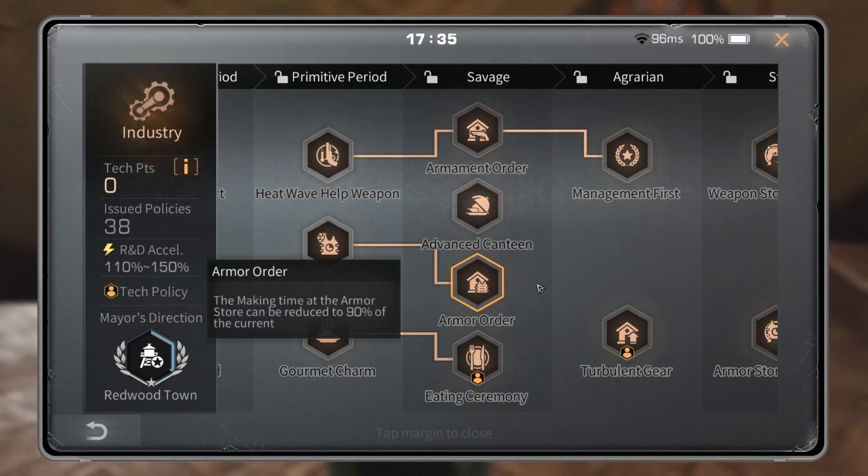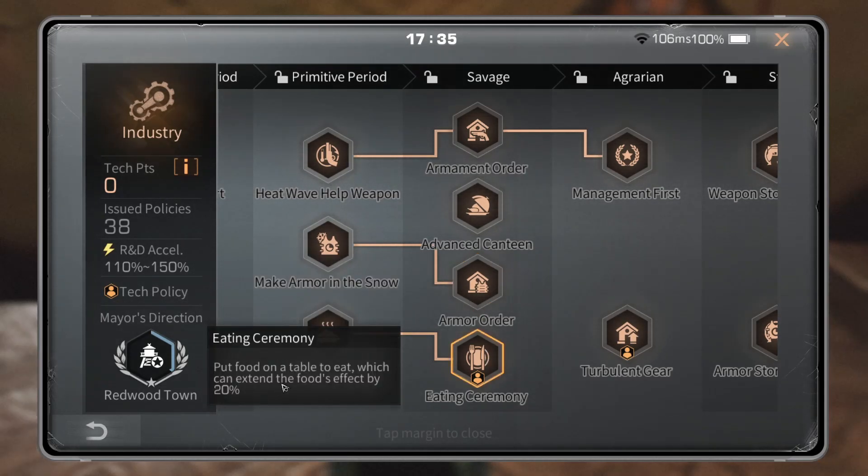Most of the tech in this category is a joke — if you thought nature was funny, just wait until we get to the end of this list. Eating Ceremony: put food on a table to eat, which can extend the food's effect by 20%. Personal tech — gives you a longer buff for your food buffs.